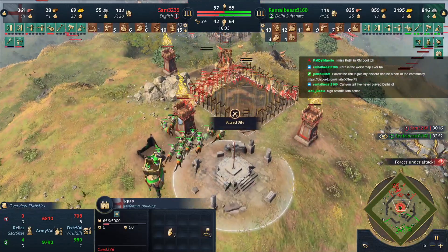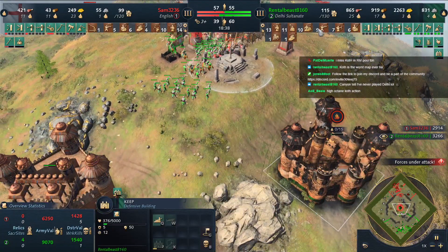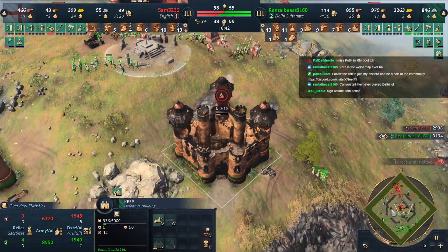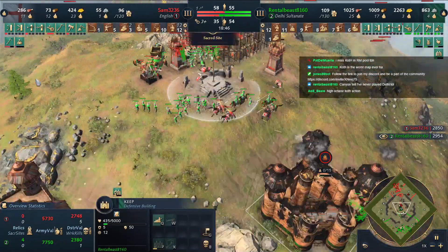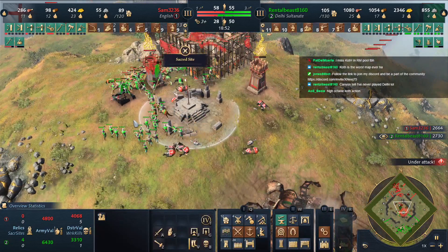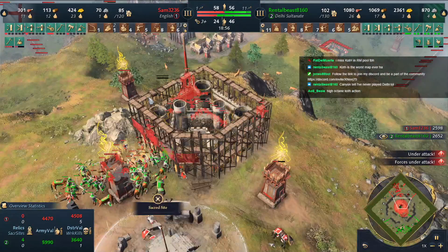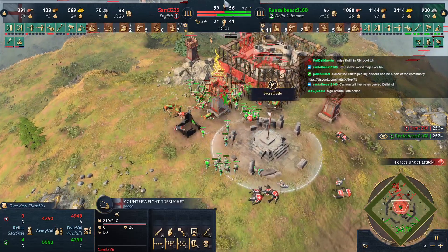Here's the army for Sam. The keep will still take a long time to complete and it's attacking knights — all the knights are getting hit. This keep will not survive much longer with the trebuchet attacking it. It's down — so unfortunate, but Rental Beast can build another one. The keep trap is set to attack-ground.